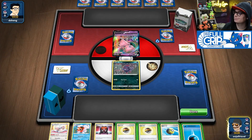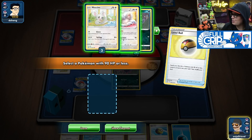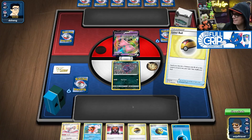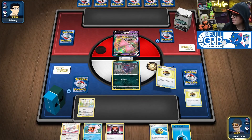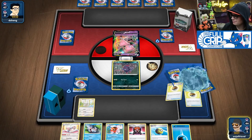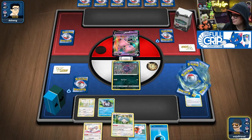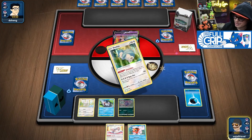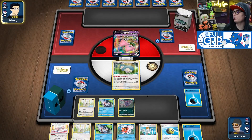Now, Mew VMAX is what I came here for. Definitely want a Cinccino, definitely want a Goldeen. Quick Ball away the Boss — I want the Snorlax. Treat into the Lacks and Gorman for five. That's what I'm talking about — a great-looking turn-two hand.